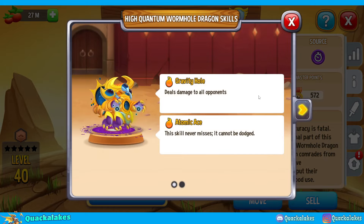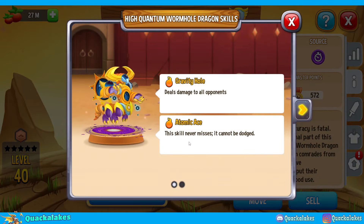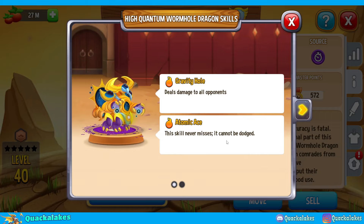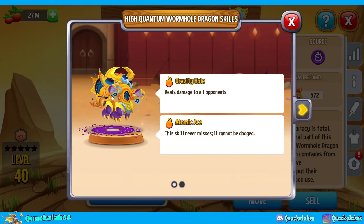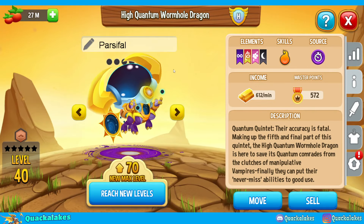Gravity Hole deals damage to all opponents - that is the first element, the legendary. And then Atomic Ace - the skill never misses, it cannot be dodged. The only difference is when you KO a dragon and then there's the extra turn as well. But in general, this dragon is just kind of whatever. But he looks absolutely fantastic.